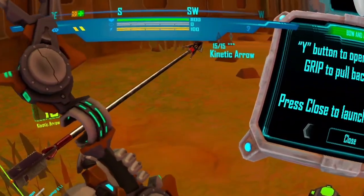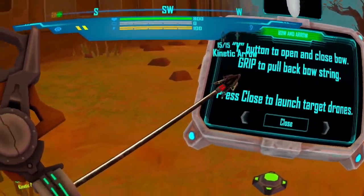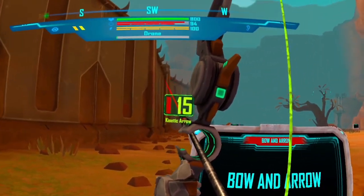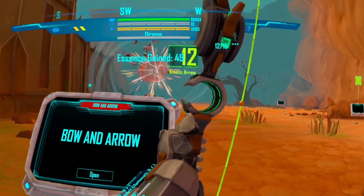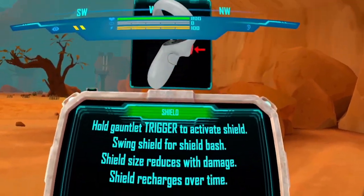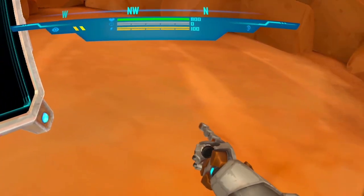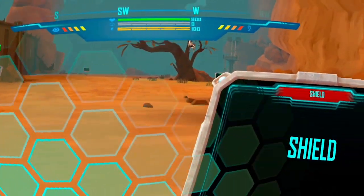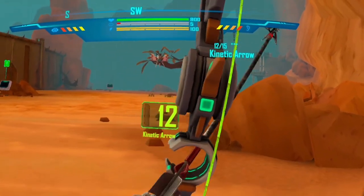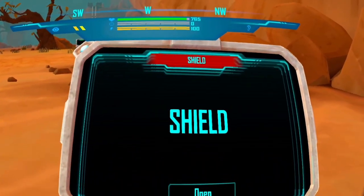You are equipped with a state-of-the-art tech bow and an arsenal of arrows. To activate or deactivate your bow, simply push the Y button. For some target practice, click Close on the screen to launch a group of target drones. Destroy all the drones and move to the next podium. Feels pretty good. Let's test out your Artemis shield. Hold down your gauntlet trigger to activate your shield. The shield will block most projectiles and small melee attacks. You can also swing your shield to perform a shield bash. Your shield will reduce in size as it loses health, but will also recharge.